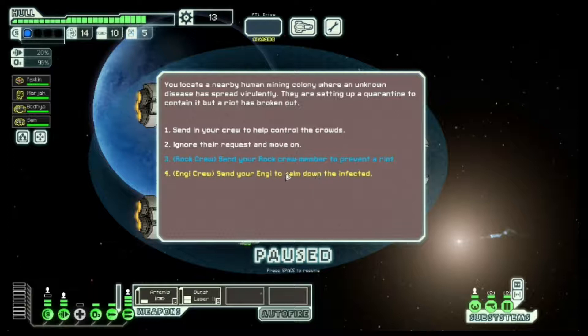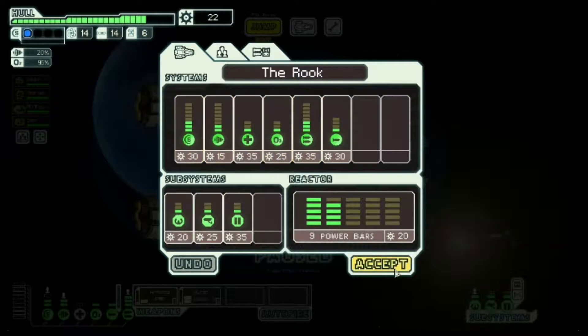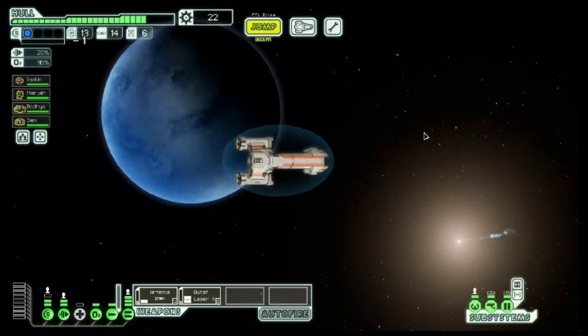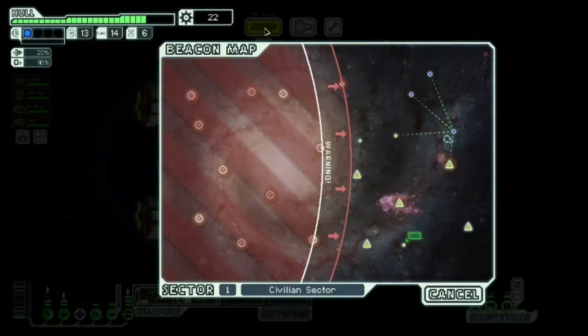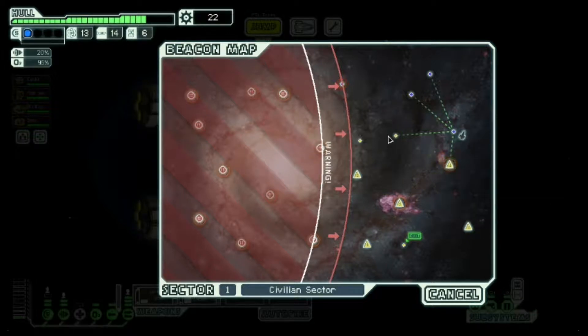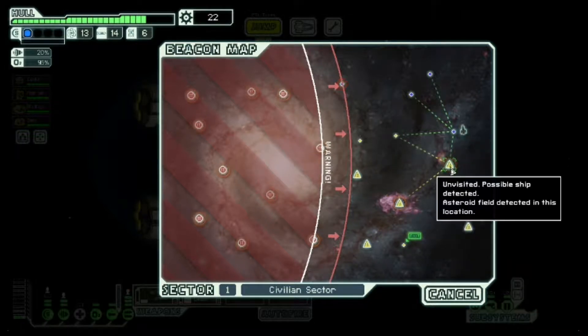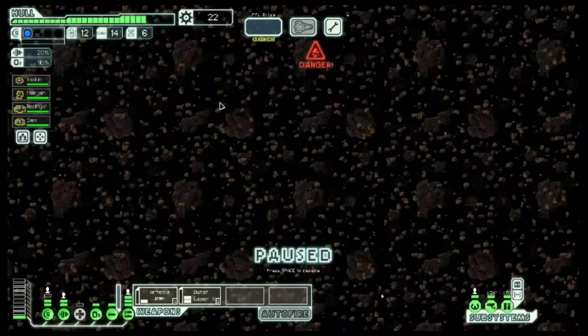We might as well send somebody who can talk about virus quarantines. About that — that's something that just happens with some pieces of media: the environment in which the media is consumed changes. That's nice — I'll need that eventually. Twenty scrap effectively is a pretty good Sector 1 reward. I could skip this and just go to an empty beacon, but we've got to test drive this — we've got to try a Sector 1 asteroid field and see how that affects us.